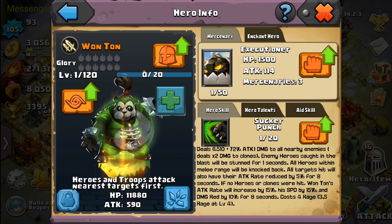We're going to look at Wonton — his aid skill, his hero skill, a little bit of his evolution base stats — just a quick overview of the latest hero to hit the realms in Clash of Lords 2. Wonton is his name. He's a panda with a panda pony bob, he's fat, and he's got wee beady eyes.